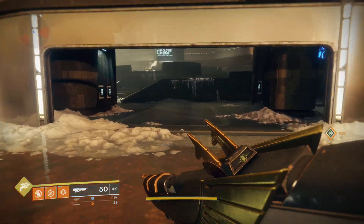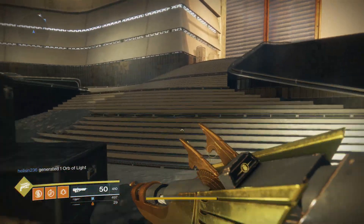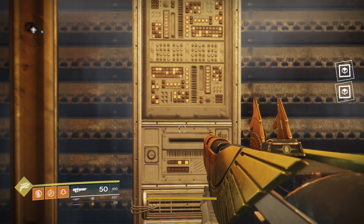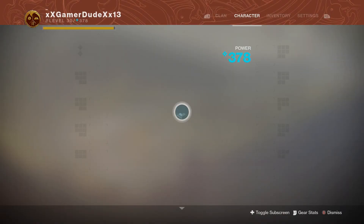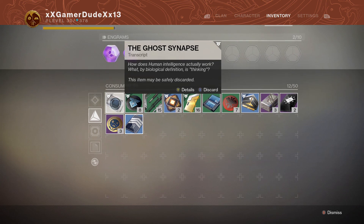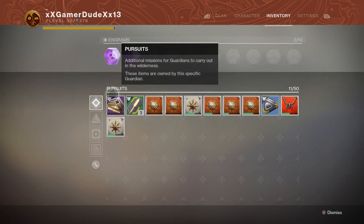We got those four steps done and now we're going to go ahead and upload the memory. It is this one right here - let's access the diary. We get our fifth and final transcript, which is the Ghost Synapse. Now we go to the sixth and final part.